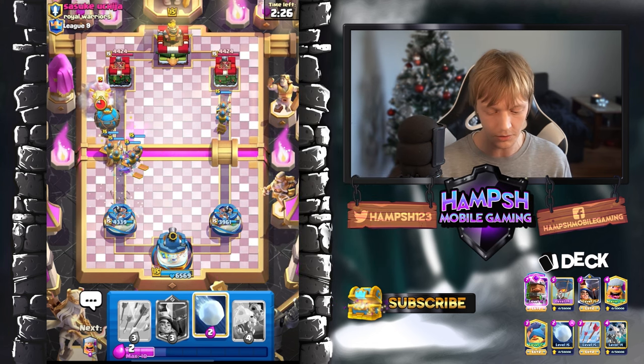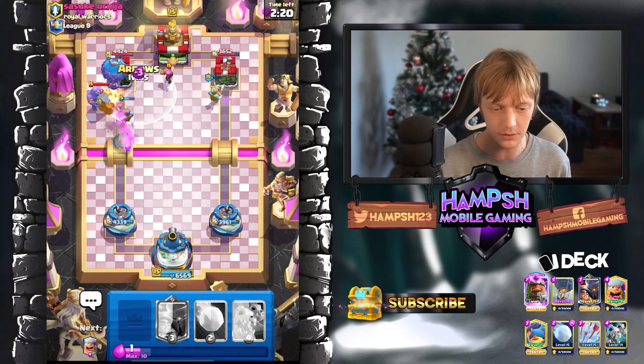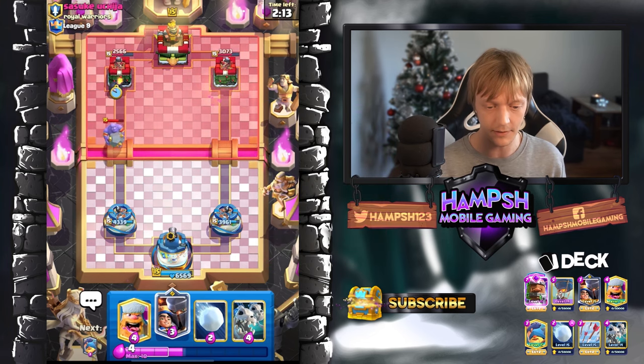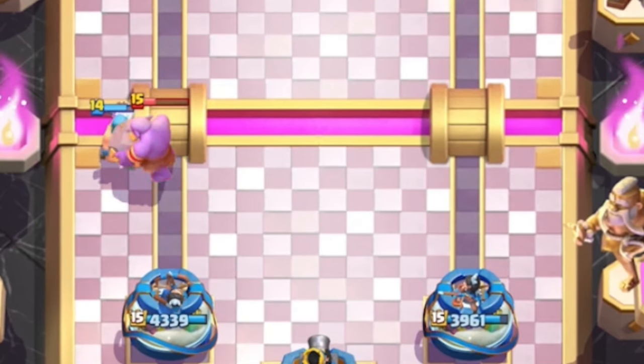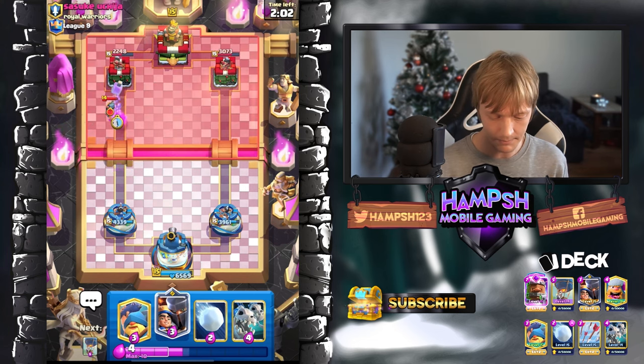So are you gonna use your ability? No, you're not. The Bowler is not gonna help. He probably has the Tornado but he's not gonna be able to use it if he went with a Firecracker like he did. I'm gonna have to go with the Lumberjack here just to soak up all the stones. He's still gonna have to respond to that — and it's gonna be a Mini PEKKA.